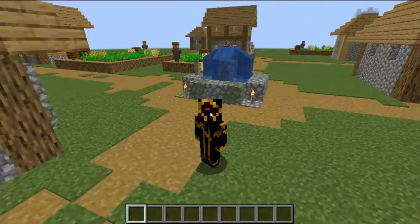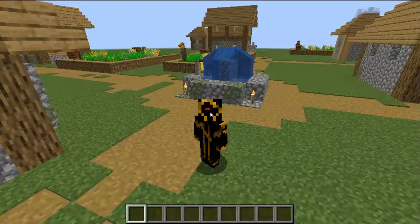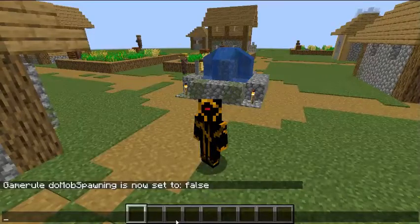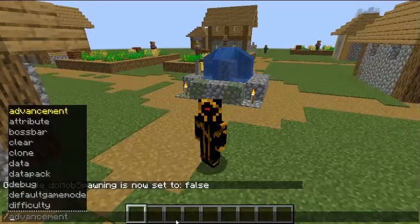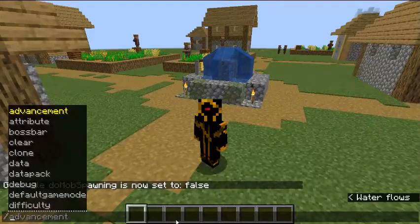A lot of people are going to be asking how do you use a command? It's actually not that complicated. You press T to open up your chat, and then you press slash to open up the command menu. Now, if this does not pop up, that means you do not have cheats on, or you're not op — which means you don't have owner permission, or as they call it, operator permission.